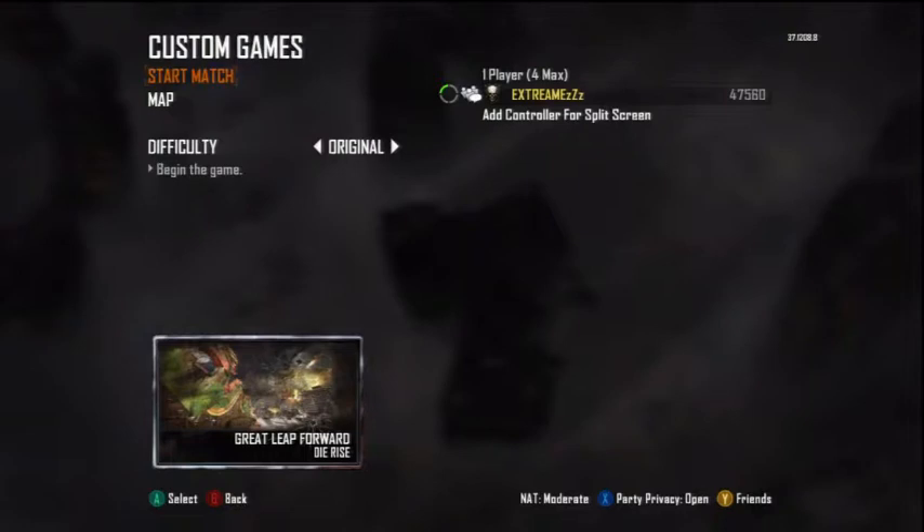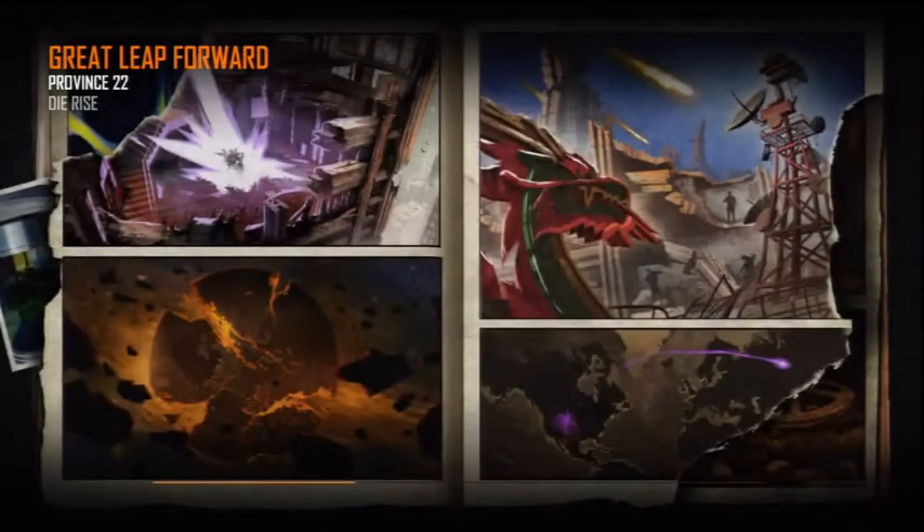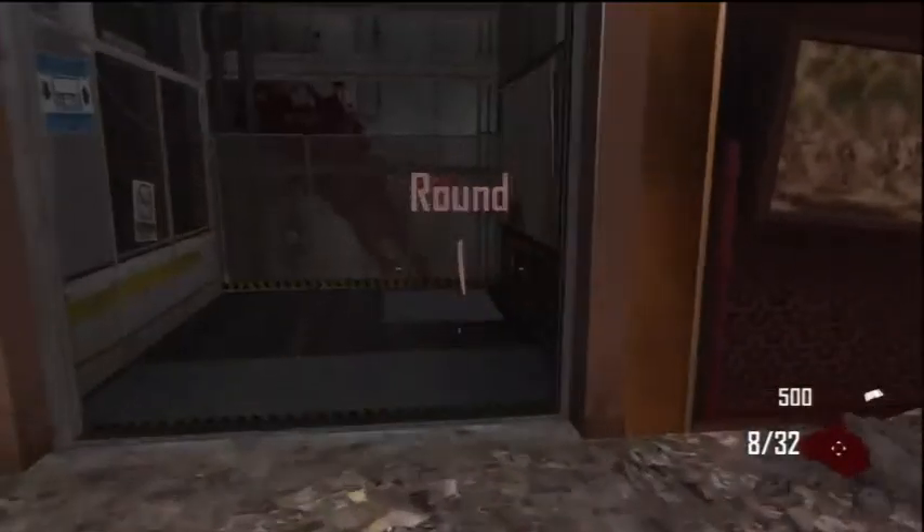First, what you're gonna do is start up Die Rise — just start a match and let it load up like normal, wait for the loading screen. What I'm going to tell you is: there is a bank in Die Rise. Yes, you heard it right — it's back, and you can store your weapon. You're just going to wait for it to load up.